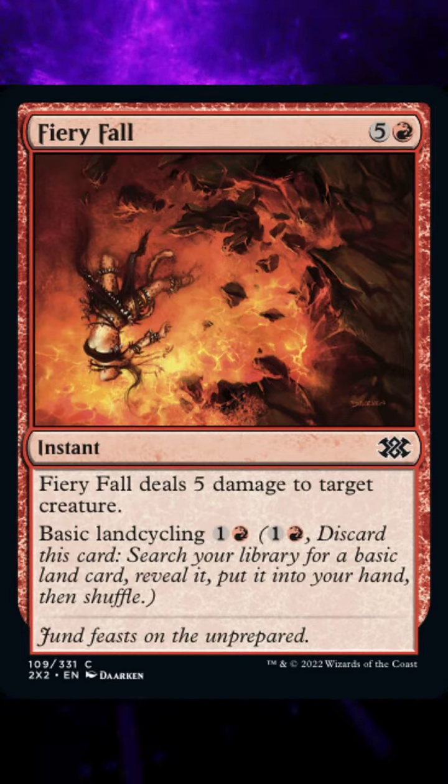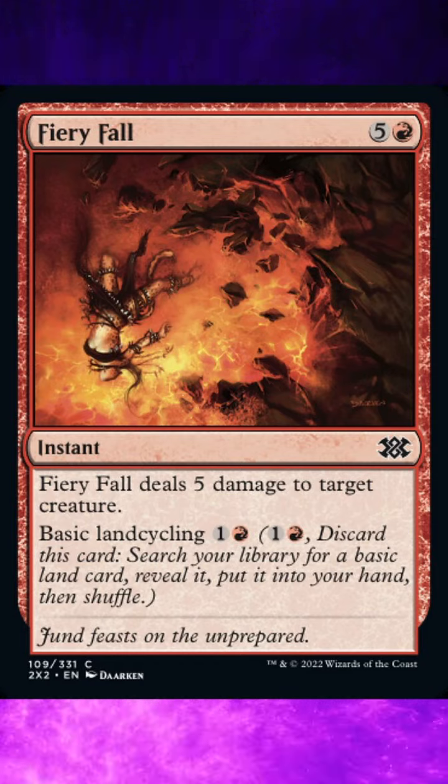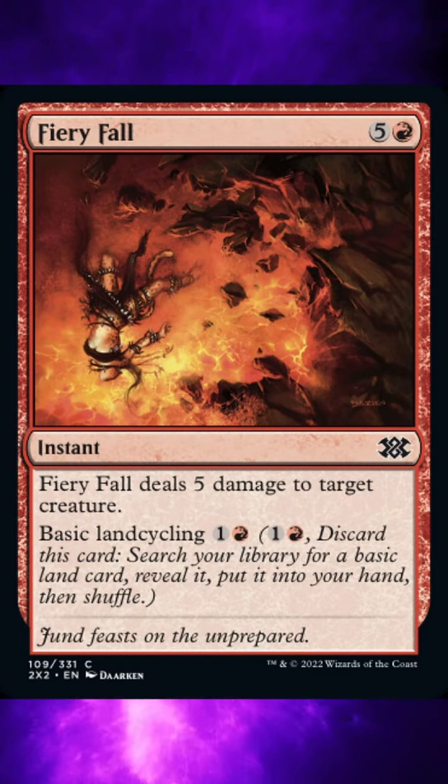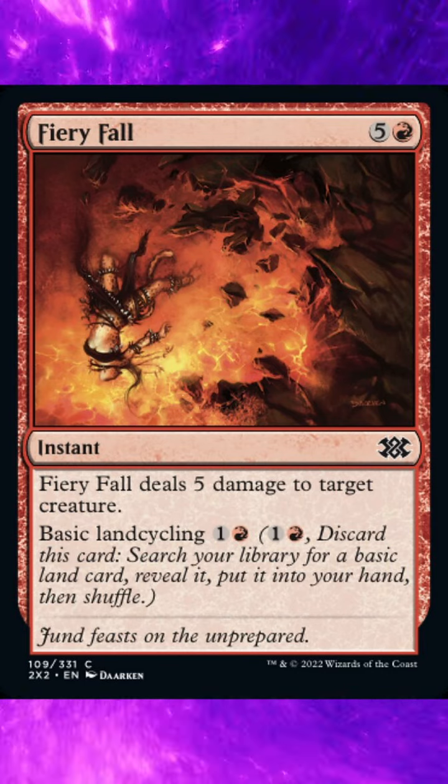To cast this card will cost 1 red and 5 general mana. It is an instant and the card is a common. Fiery Fall deals 5 damage to target creature. Basic land cycling costs 1 general, 1 red mana.